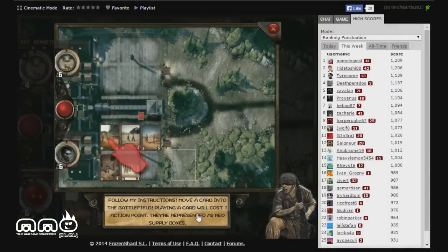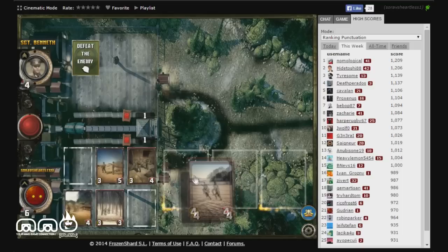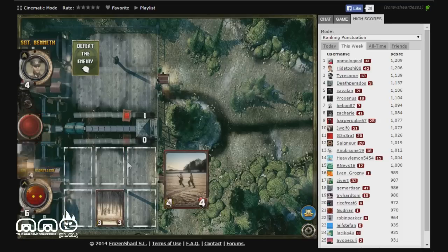It is our turn. We have to move a card onto the battlefield — that makes sense. It's giving us the freedom to pick any card right off the bat, so we'll select one and throw it on the left. Click the red attack button to end your turn and attack. Sounds pretty straightforward so far.